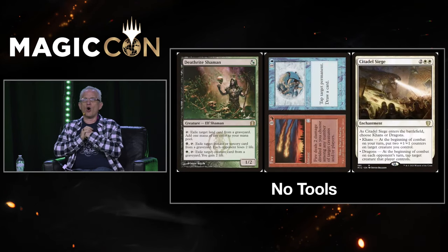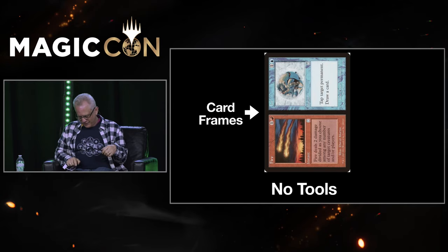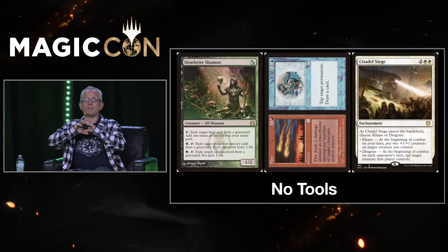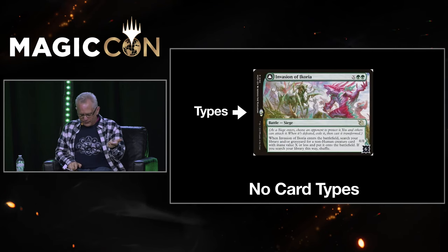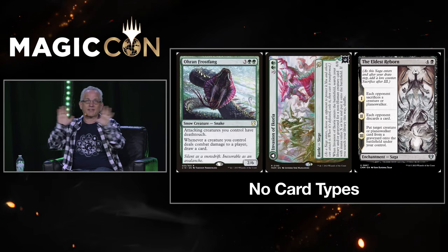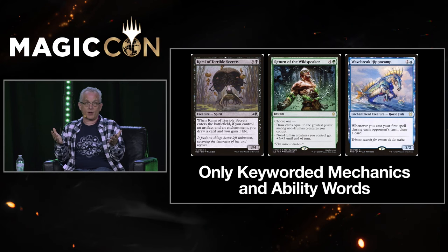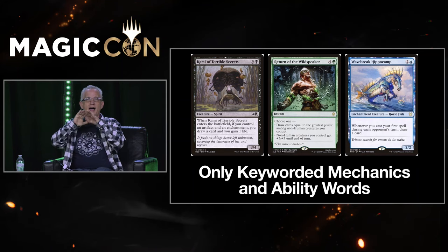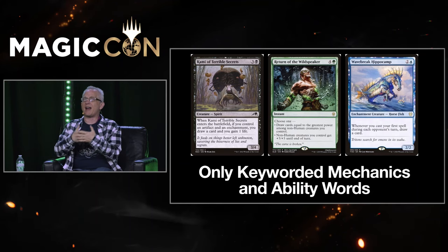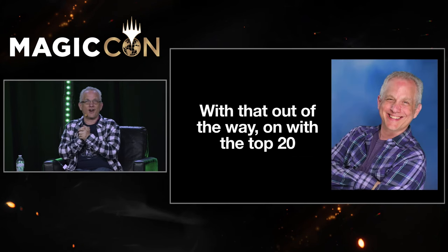No evergreen mechanics. No what I'll call tools — no mana symbols, no card frames, no templating. I'm doing mechanics. Tools are things you use to make things, but they're not actual mechanics. I'm not doing card types, super types, normal types, or sub types. I'm only doing keyworded mechanics and ability words. Sometimes we do things that are mechanics but we don't name them — I'm not counting those. So all named keyword and ability words that aren't evergreen are fair game. With that out of the way, on with the top 20.